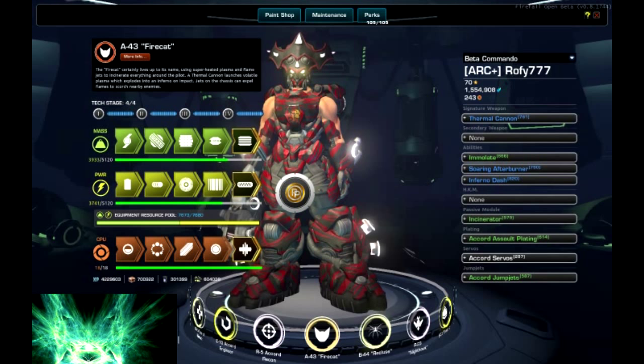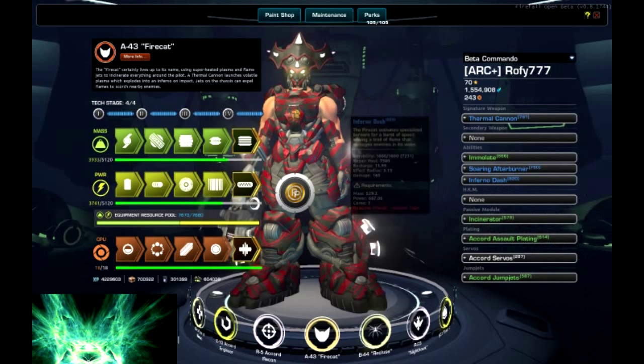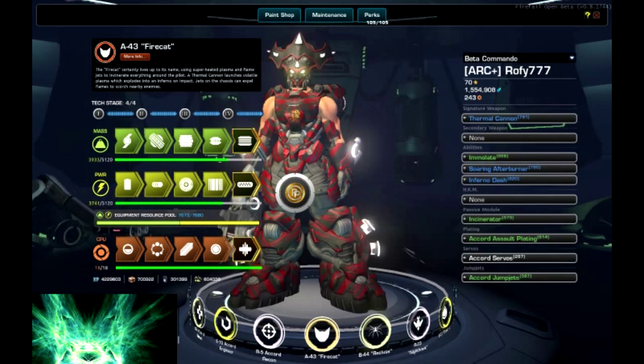Some tips guys: when crafting your gear it's important to plan ahead. Get a spreadsheet and get the full set of gear planned before crafting any piece. When you start crafting, craft your most important pieces of gear first - they will use the highest amount of constraints. The spreadsheet will tell you what your highest and heaviest pieces are, and that's where you put your extra cores. It's important to craft them first because sometimes you will make little changes while you craft, you don't have all the mats you need, and in the last pieces you may have to reduce some mass or power to stay under the equipment resource pool. Here you can see I have 7673 from 7680 - right on the limit.